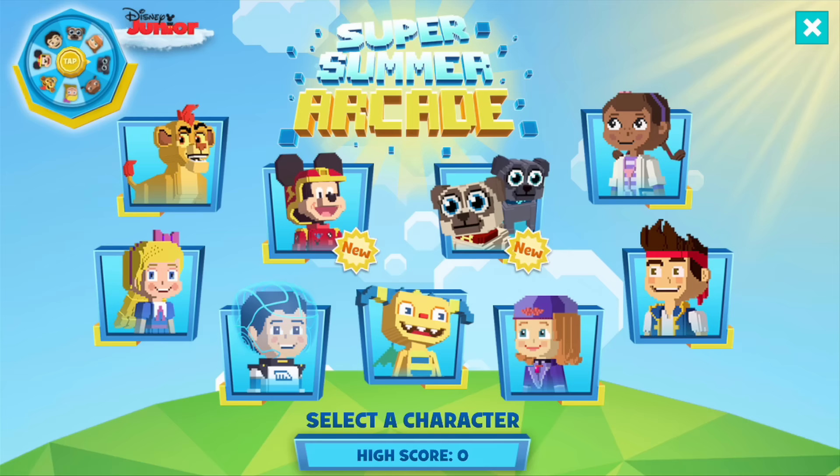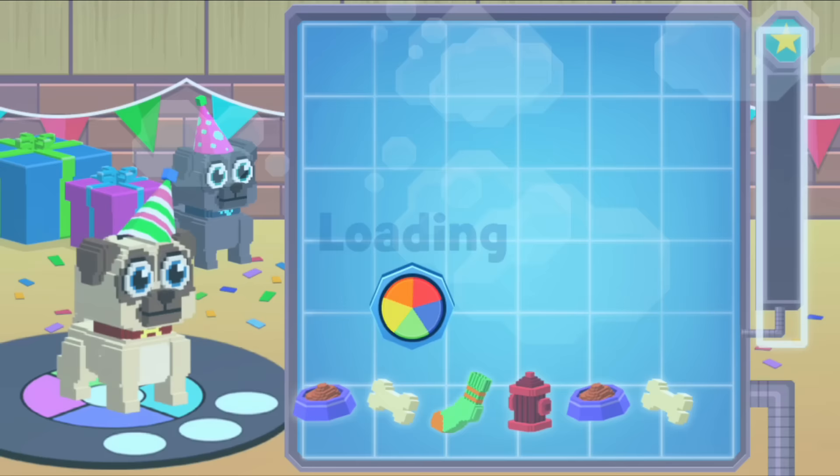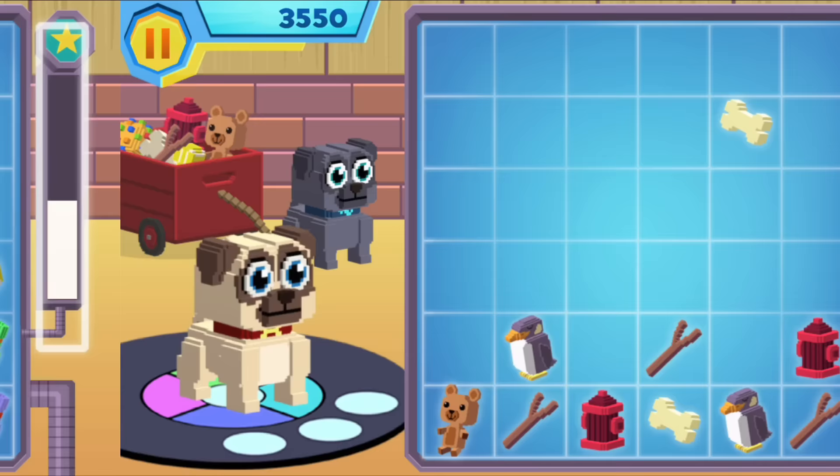Now we tap on Bingo and Rolly. You tap over here to move the piece that's falling this way, you tap over there to move it that way, and you tap and hold to slide it into place. So what you want to do is clear the squares by dropping pieces next to pieces that match.